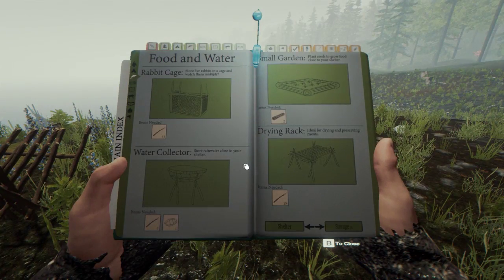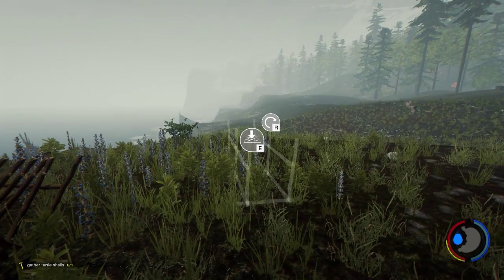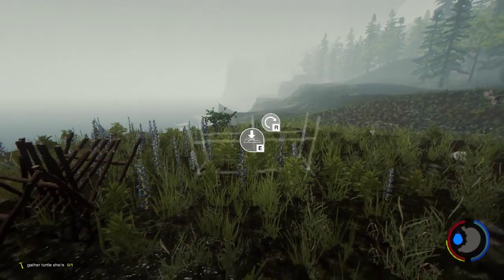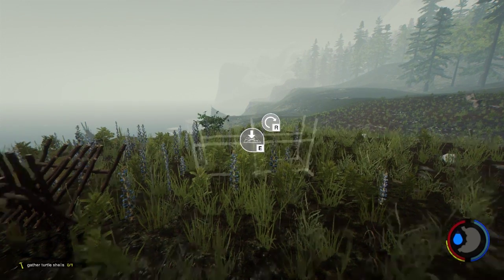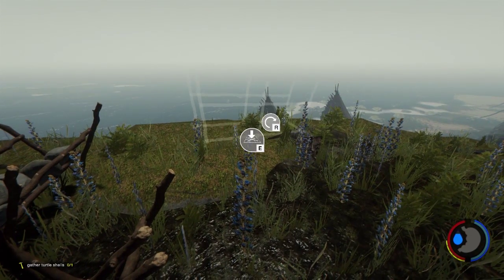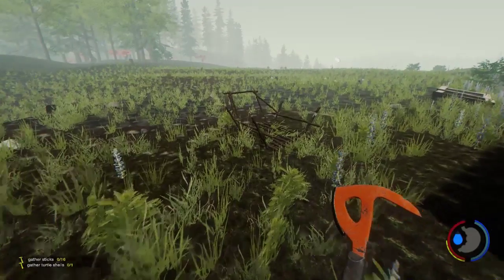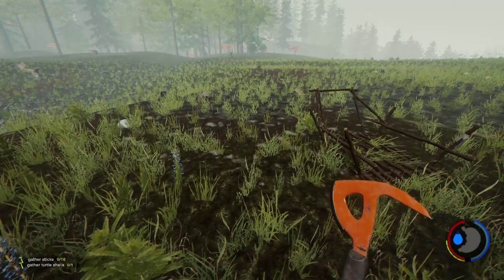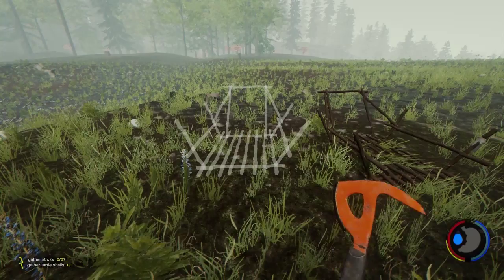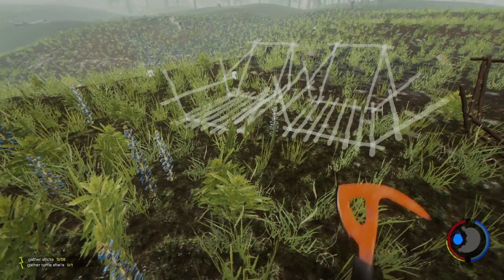Go ahead and get some log holders - we're gonna need a couple of these. Well, I'll take that back - let's do one of these just so we can say that we've got one. I want to build the sleds, so let's get two more sleds started. Okay, okay - now let's go get some more sticks.